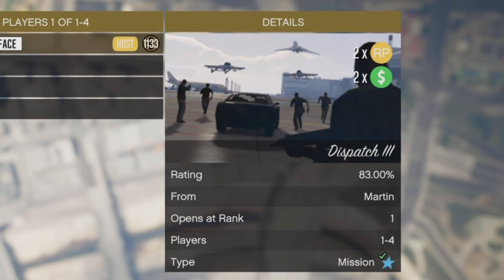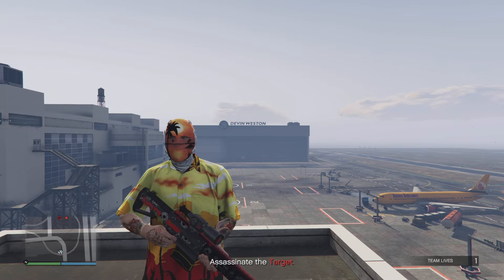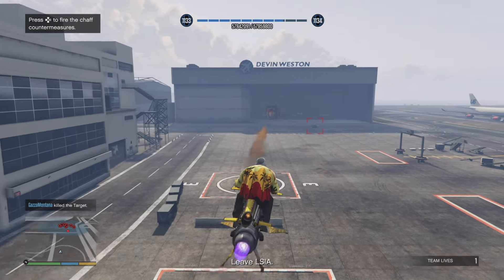The best contact mission out of all of them, I reckon, is Dispatch 3, where you just have to go to the airport and blow up a plane. Go to the airport, wait for about 3 or 3 and a half minutes, then go and blow up the plane. If you wait until 4 minutes, the plane's going to start flying off, which you can do anyway and just blow up the plane whilst it's flying off.